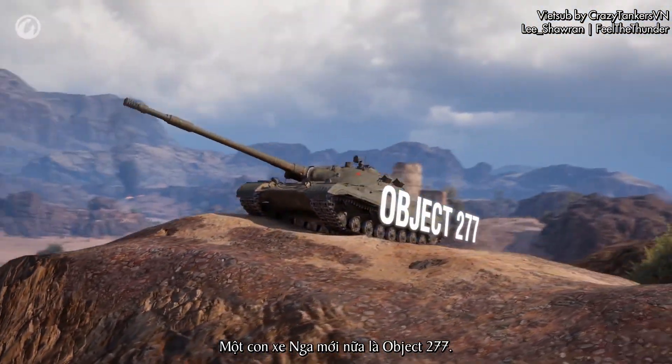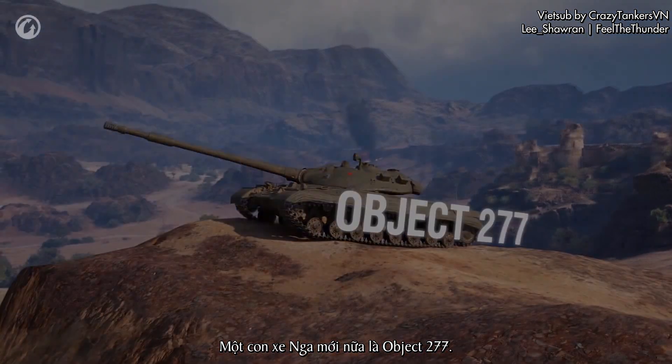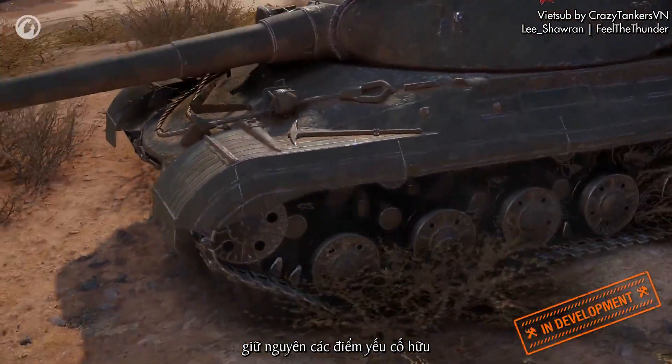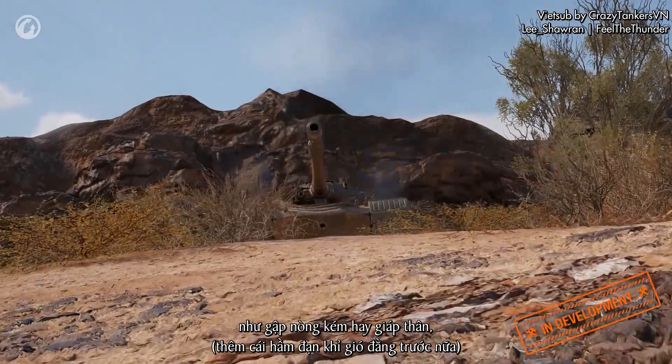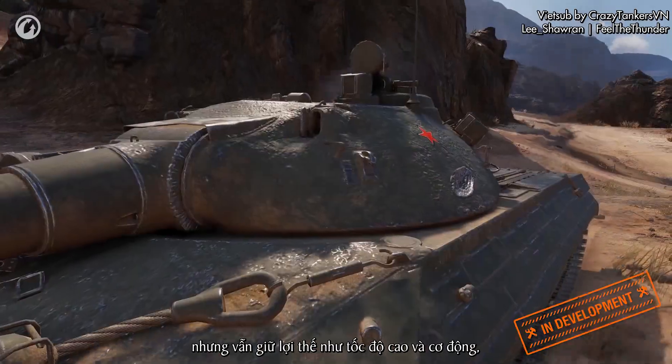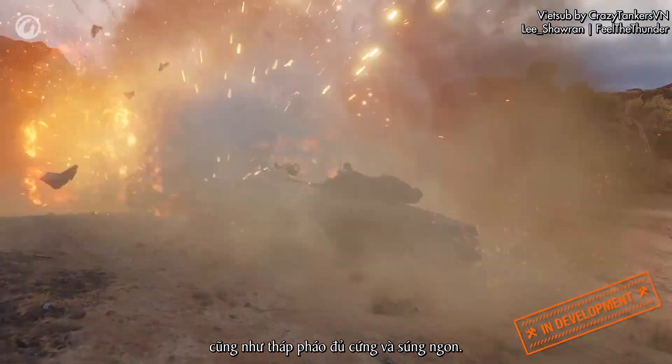Another new Soviet tank is the Object 277. This vehicle is tuned to keep the gameplay of the T-10 — not to remove its drawbacks such as poor gun depression angles and hull armor, but to keep its advantages such as good speed and maneuverability, as well as a reliably armored turret and convenient gun.